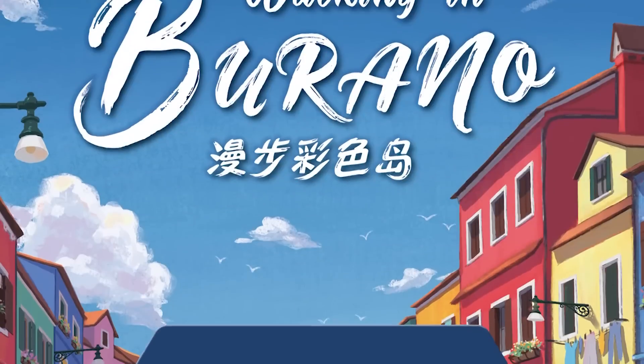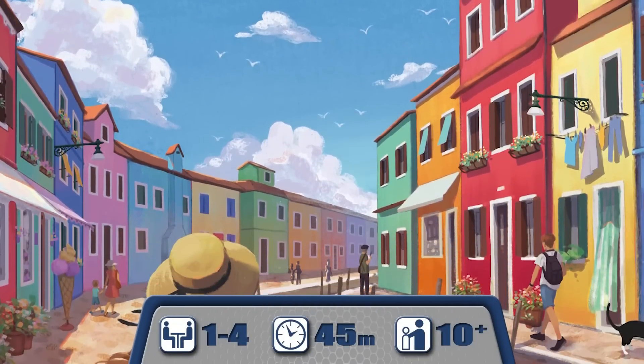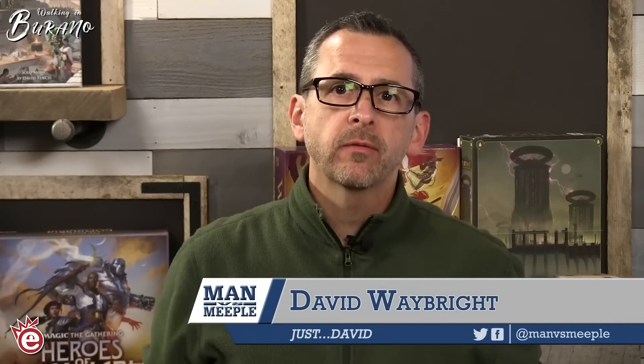Welcome to the MVM review of Walking in Burano. This is a one to four player game from Emperor S4, also going to be brought over to the States from Deepwater Games. It's an Essen release and it's all about building out the city of Burano, which is in Italy. If you haven't seen Burano firsthand or in one of the few games already published around it, it is probably one of the most colorful cities ever.